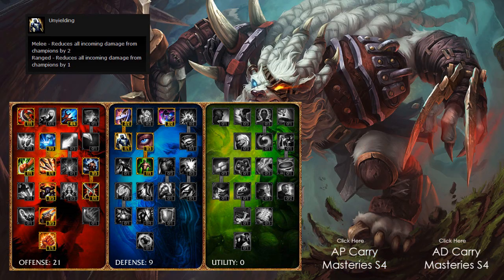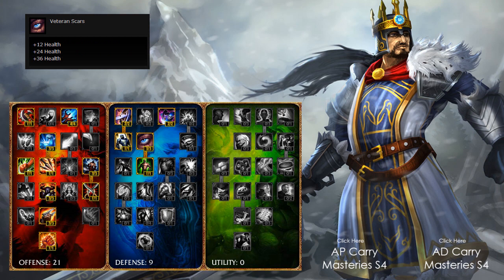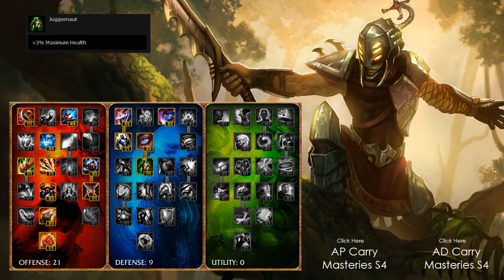I go for Unyielding, which for melee champions reduces all incoming damage from champions by 2 — really nice, working well with Block. Then I look to get Veteran's Scars, max 3 points, giving 36 health at max level. And then I take a point in Juggernaut for my last point in the defensive tree, 1 out of 1, which gives me plus 3% maximum health — really nice.